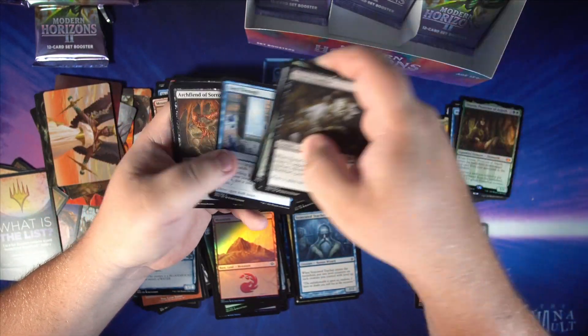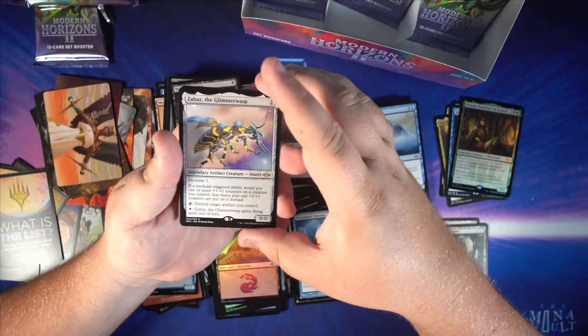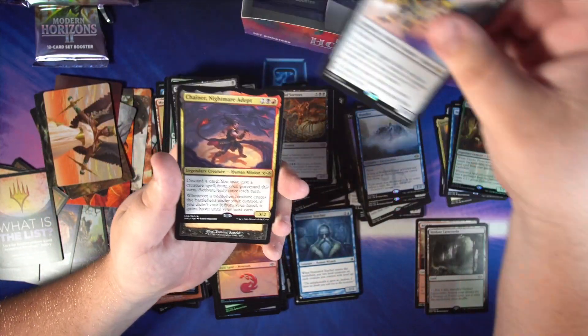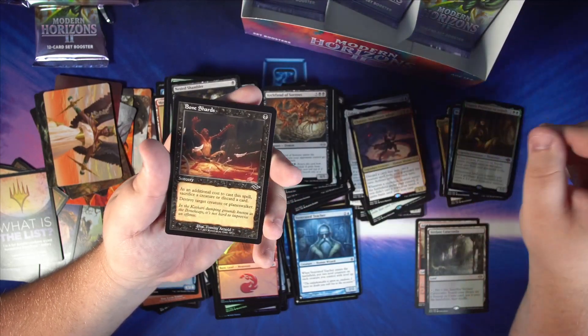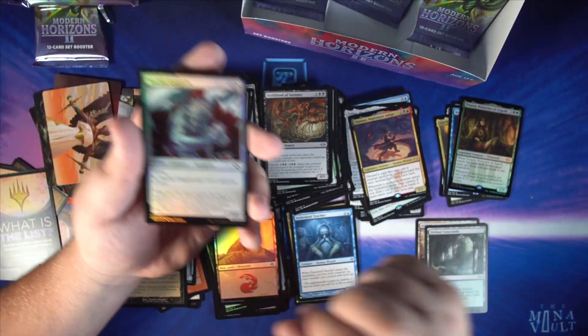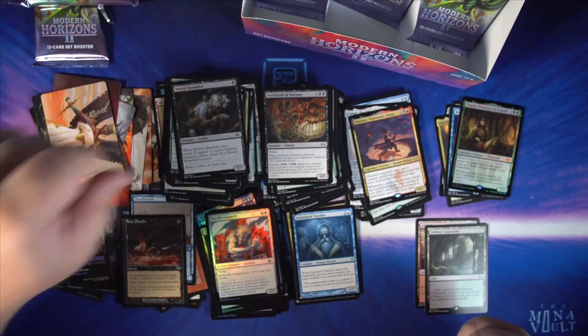Various commons and uncommons followed by our rare: Zabaz, the Glimmer Wasp. Chainer, Nightmare Adept old border, Bone Shards, a foil Marble Gargoyle, and more advertisement.